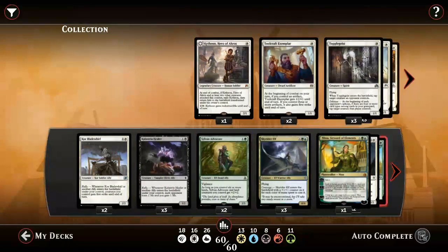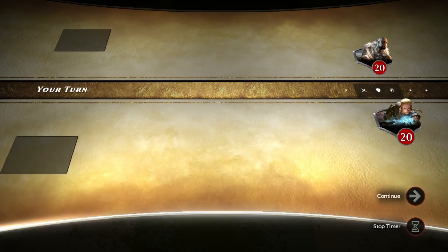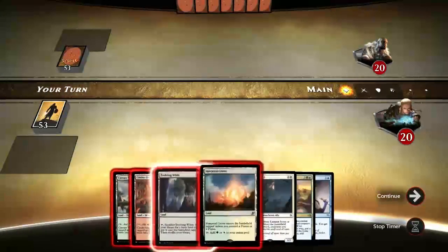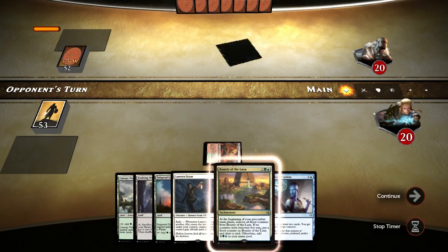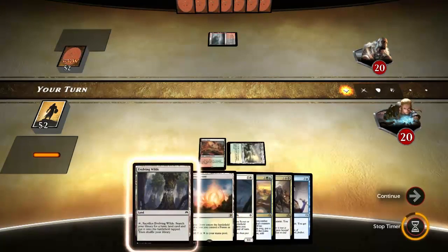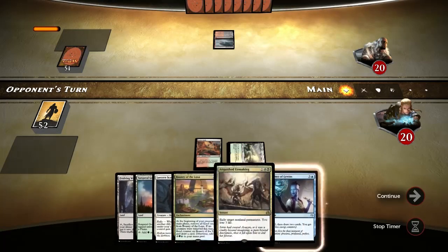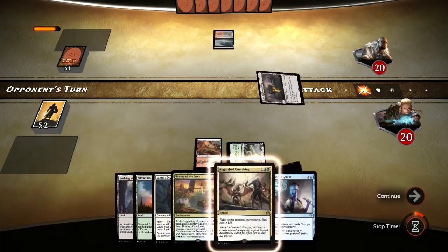So here is the deck, let's check it in battle. We're on the play - pretty nice. We can go for two tapped lands at the start. We have Bounty of the Luxa so we can use it at turn four. We have our Lantern Scout for next turn. Anguish Unmaking is pretty nice. Blue is better since we have two cards that require blue and only one for black, so it's fine.